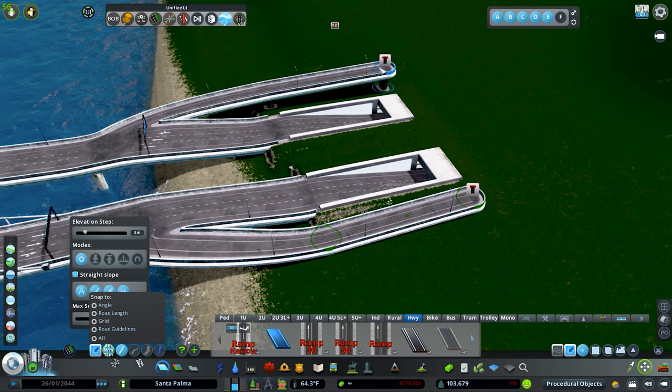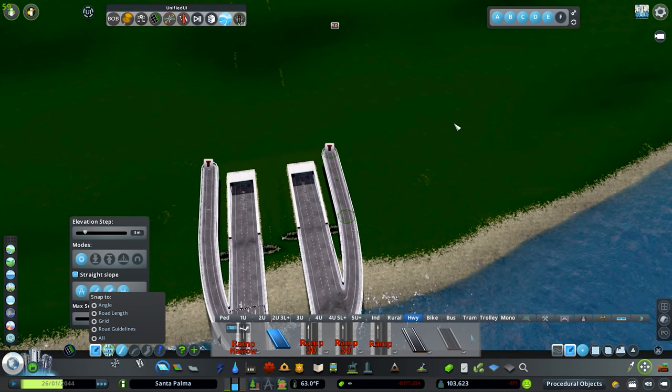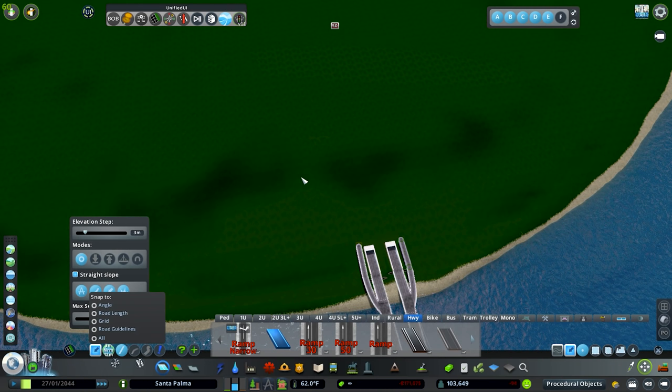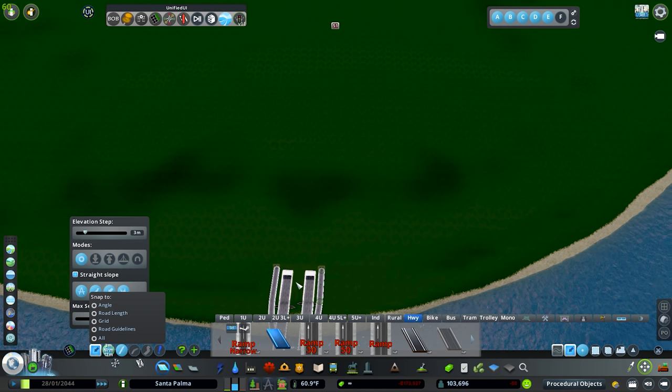We're going to grab these two guys and have them go up. The idea is to put a nice modern terminal right here — we're going to have it slope up, do some plateaus with a little transit hub on there, and then do some nice curves around the outside with some pretty cool ideas.